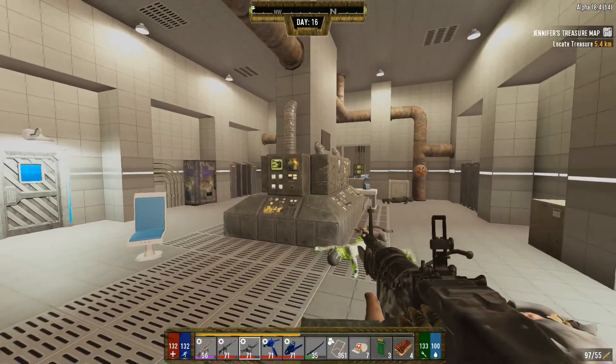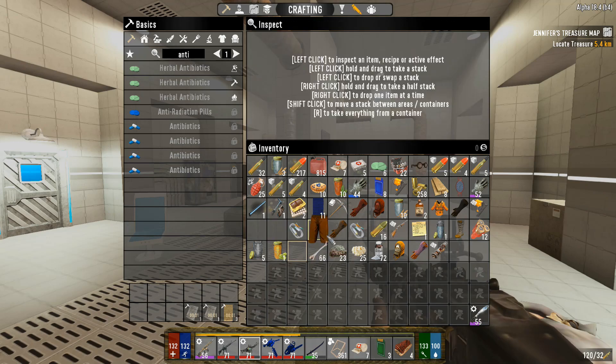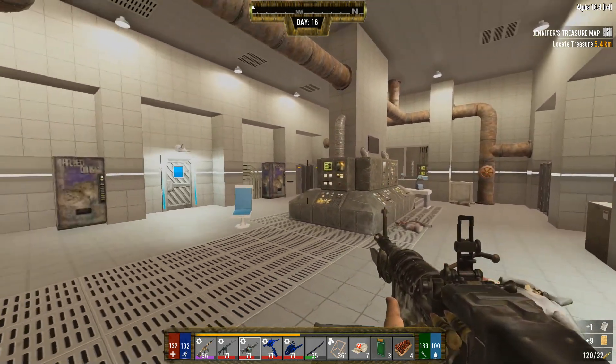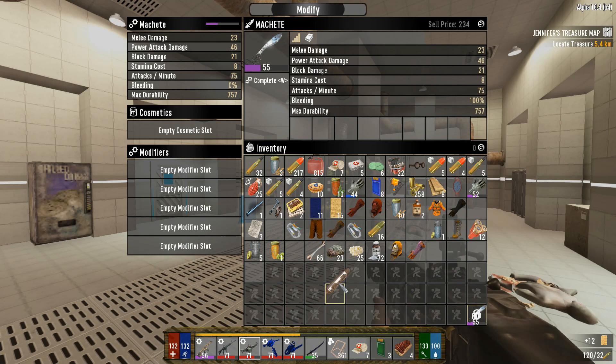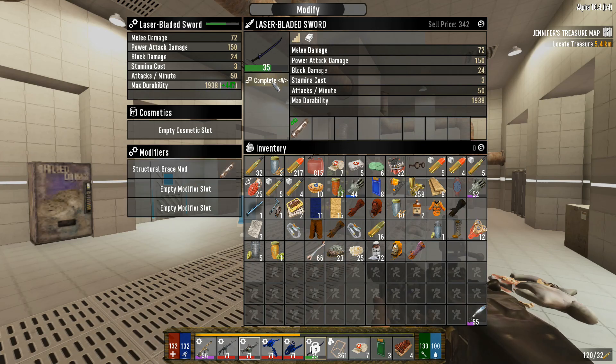Other than that laser sword, that's the only thing we've got. Otherwise we've been getting like some hazmat gear, a couple junk schematics. We got a couple of the blue keycards and two more of the green ones, so that's not too bad. But otherwise we're not getting what we're looking for. I don't know if he changed it so you can't get them here, but hopefully not because I'd really love to farm these guys and get a couple red keycards - that's the only thing we need.